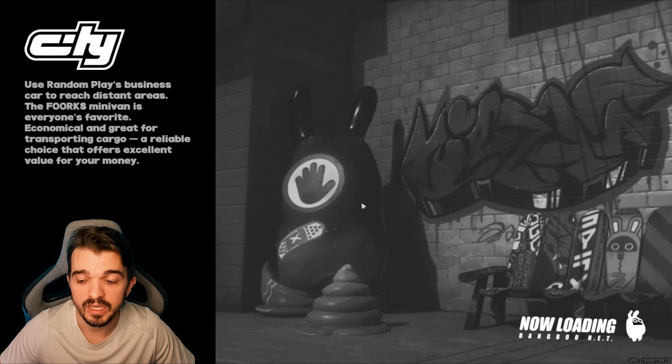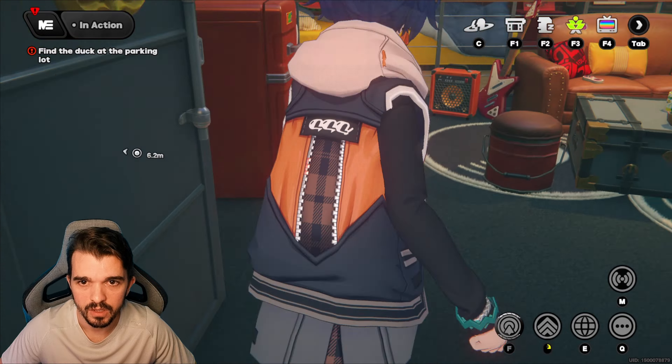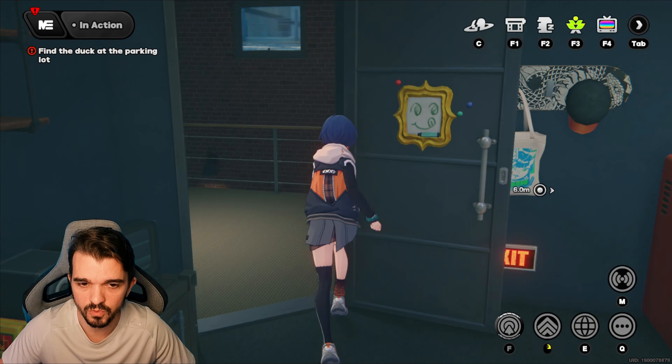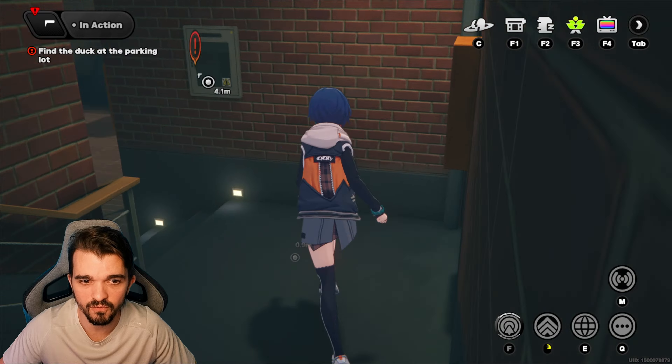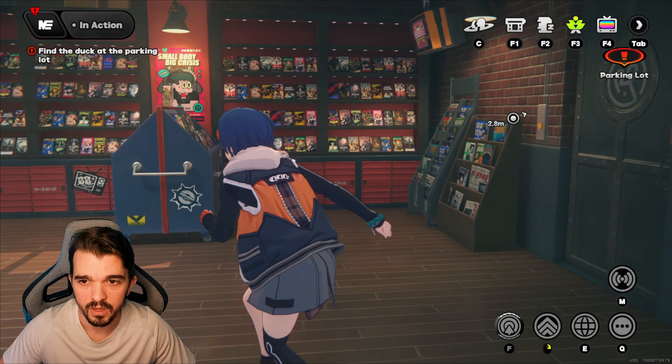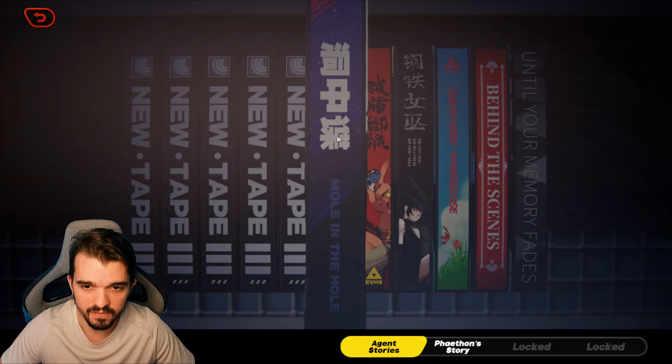Another thing you want to do to get some more polychrome is inside your room. When you go to the room, there's more stuff here — not this room, downstairs. So let's go downstairs. There's more stuff we can do to get more polychrome. You can do this — the video archive.